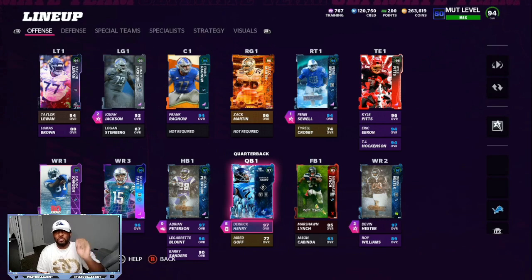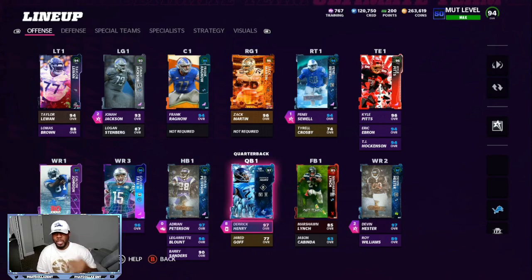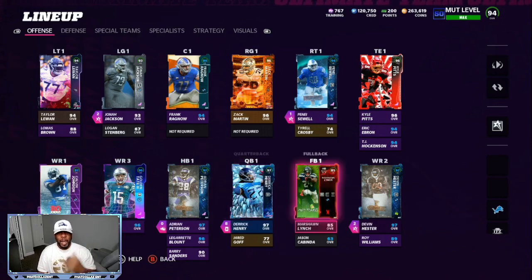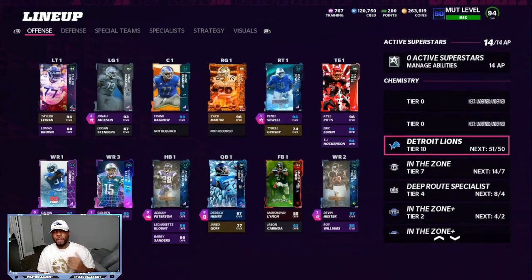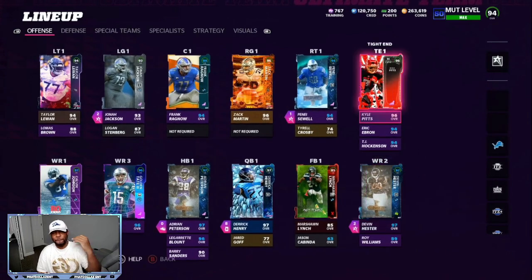First, we're going to go over my team and the improvements. They did drop a new Amine St. Brown Rising Stars card, so he will be on the Detroit Lions theme team now. Don't worry about Derrick Henry because he is a free card. I have 51 out of 50 Lions so I have room for one additional person. We also spent 400 to 450,000 coins on this Cowpits — his price was going down so I took advantage of it. Now I have super fast tight ends in both positions.